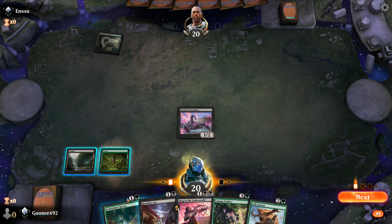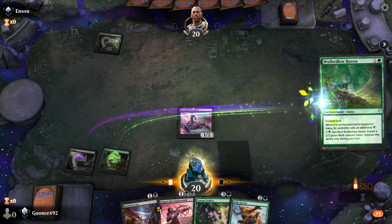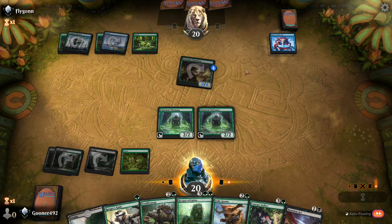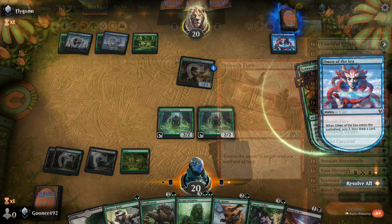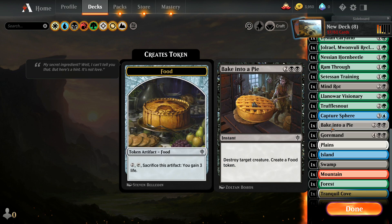Artifacts and enchantments are similar types of cards in that they enter the battlefield and provide constant effects for you, your opponent, or something on the battlefield. On the flip side, sorceries are spells that provide a one-time effect. Finally, instants are spells that can be cast at any time, even during your opponent's turn. They provide one-time effects like counter spells, buffs, debuffs, removal, etc.